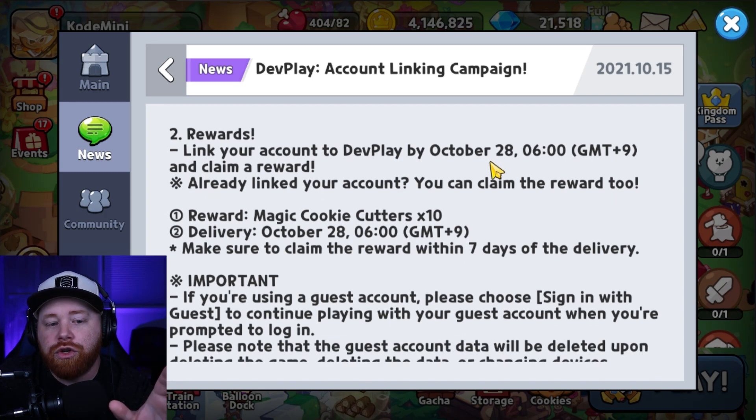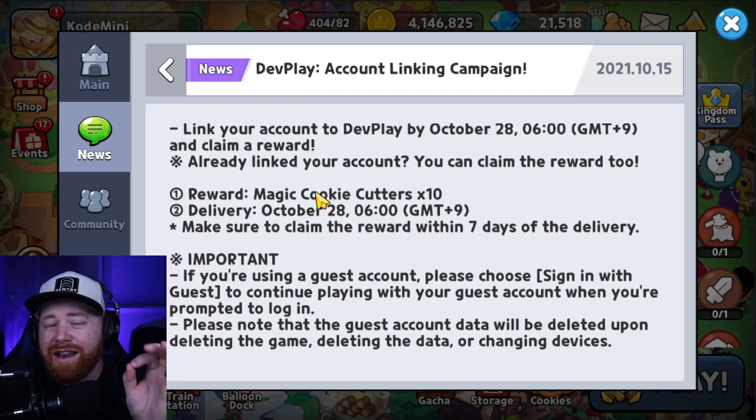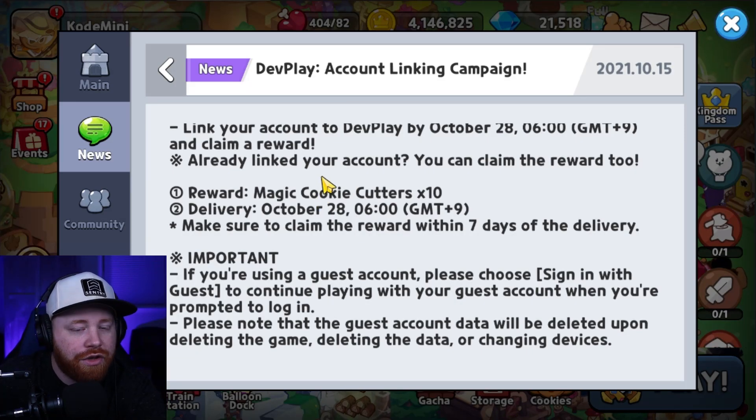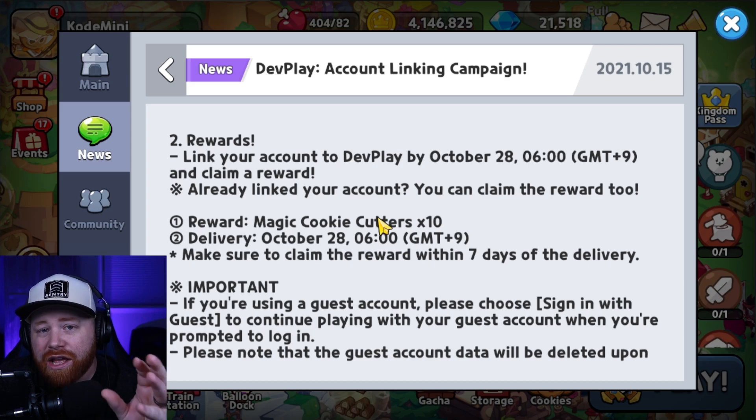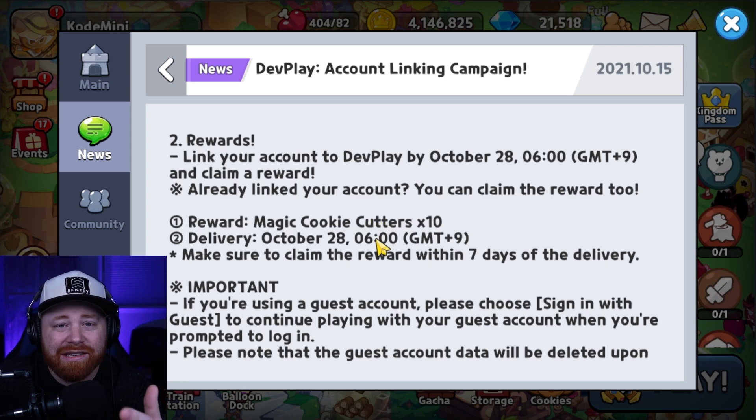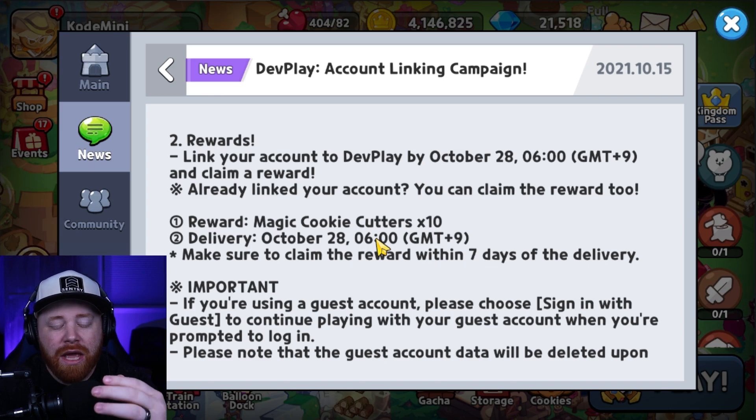Make sure you are doing that. They're going to be giving us 10 magic cookie cutters — not standard cookie cutters. These magic ones allow you to pull on the featured cookie banner, not the standard banner. Keep that in mind because that's really nice — you get that rate-up ability on your cookie cutters. So there you go, ladies and gentlemen.